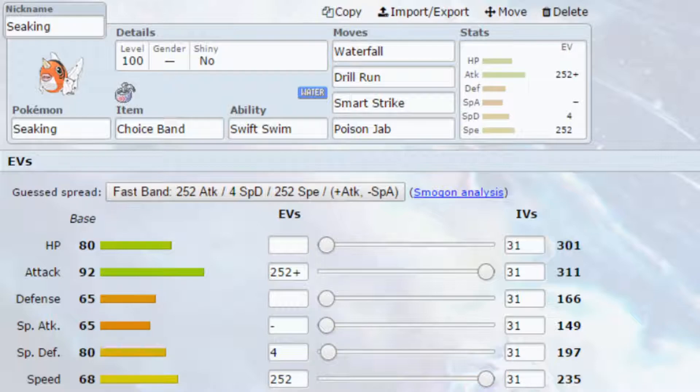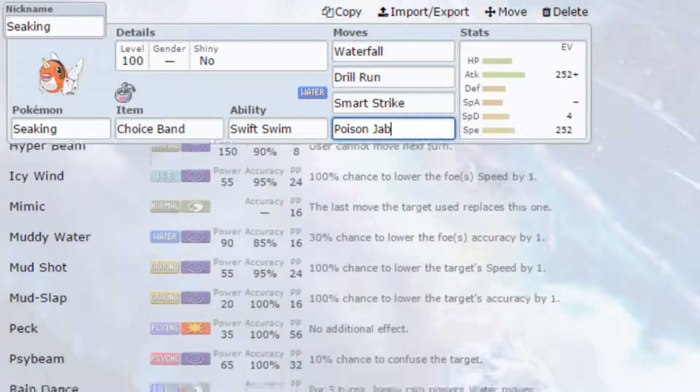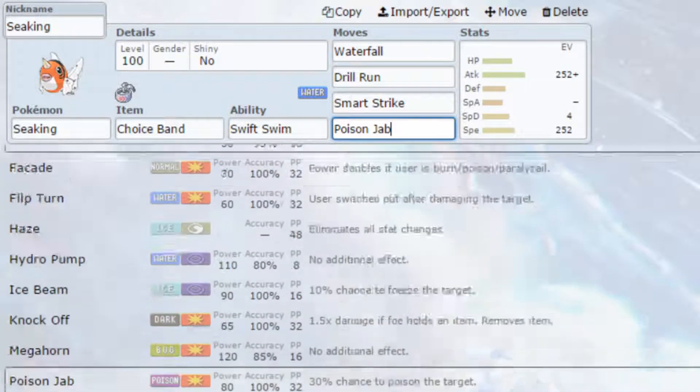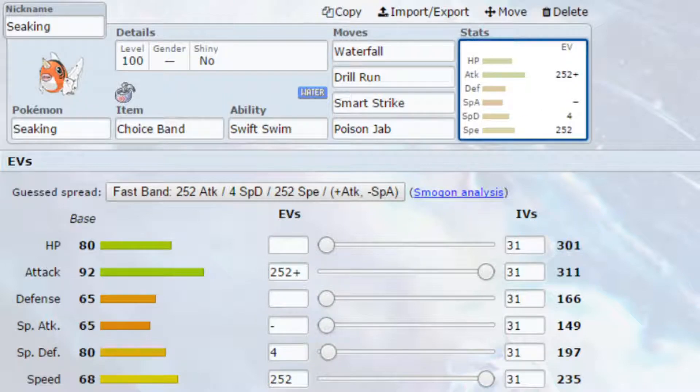We then have Drill Run, which returns Max Quake to increase your special defence. Smart Strike increases your defence, and Poison Jab hits a variety of different Pokemon. Seaking doesn't actually learn any Fighting-type moves to raise attack via Max Knuckle unfortunately. If you want, you can remove Poison Jab and put Swords Dance on here instead, allowing you to have Swift Swim alongside an increased attack.